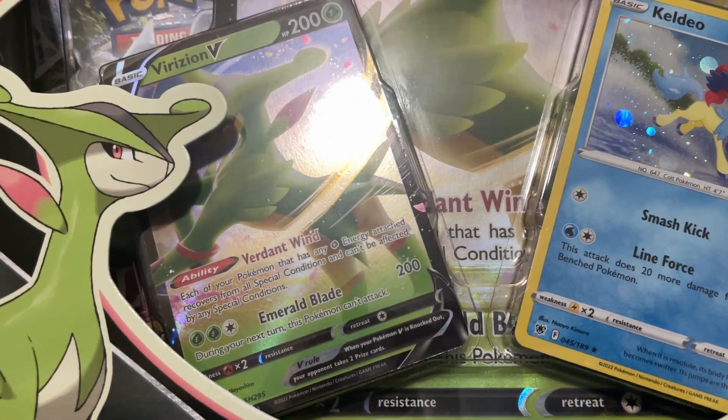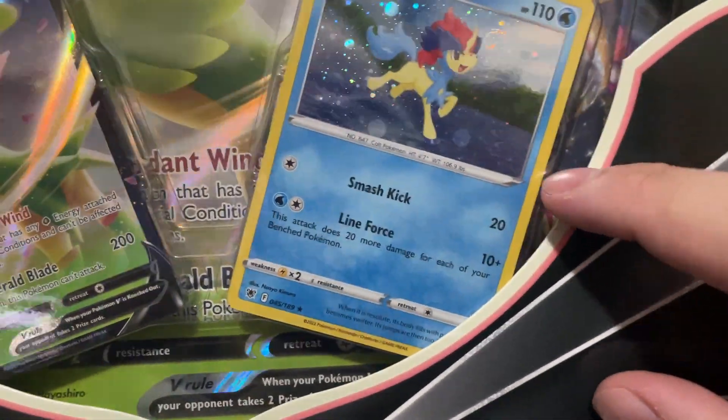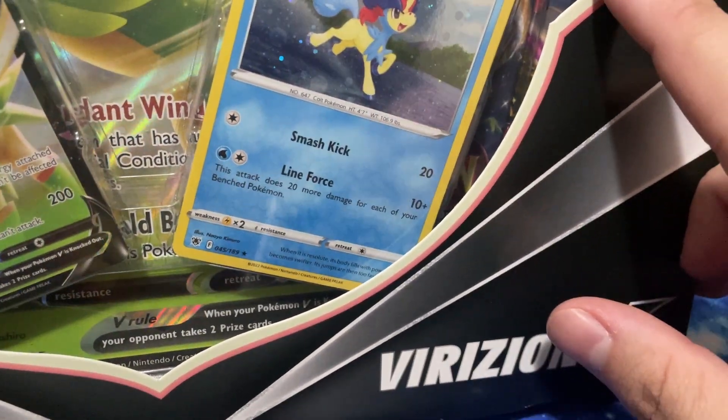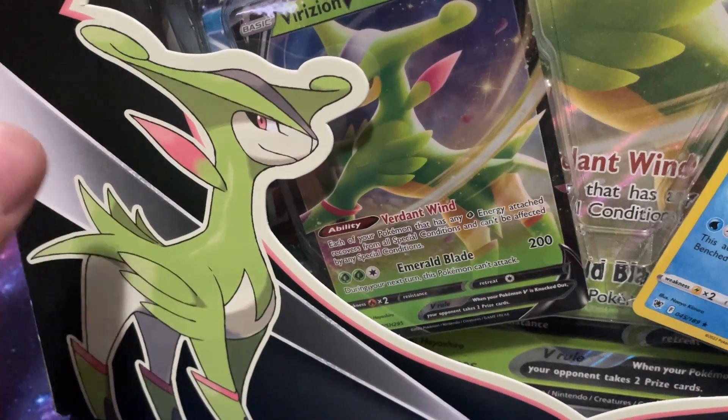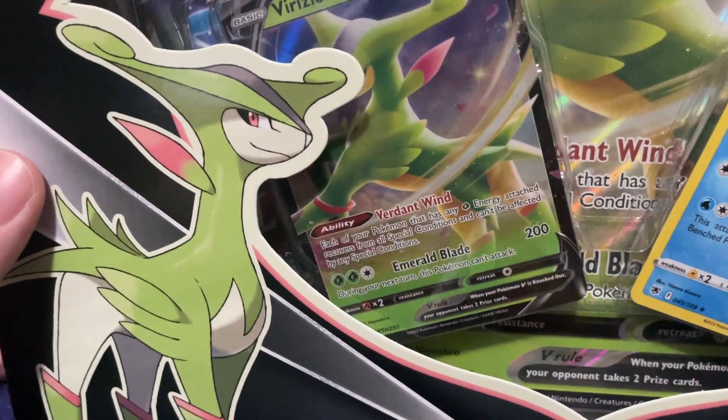As you guys can see, it does come with the Virizion V promo card and a Cladeo promo card as well. For the packs, you can tell this one is a Lost Origin, and then that one back there I'm assuming is a Radiance. I think this one has a Chilling Rain and another Lost Origin pack. So let's go ahead and open this.